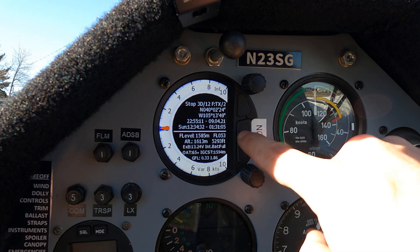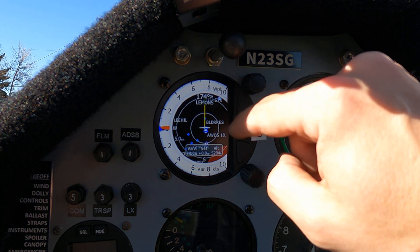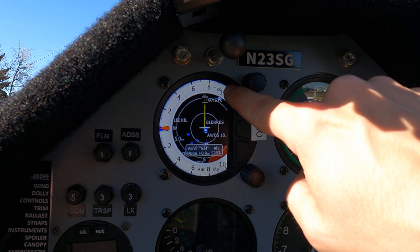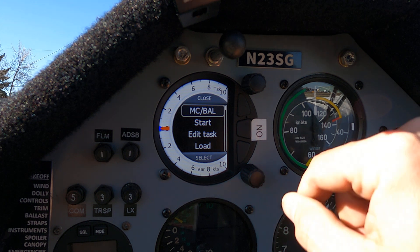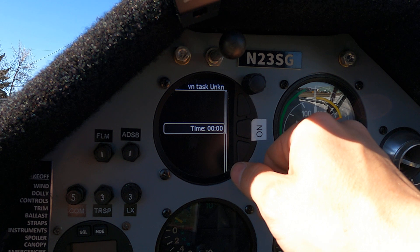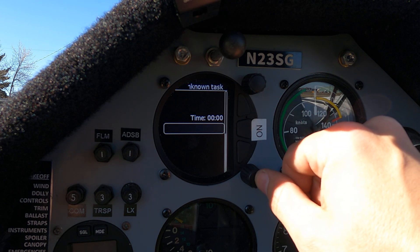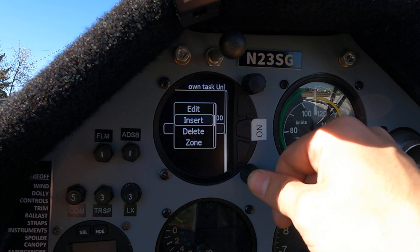First thing to do is go to the task page — this is the info, waypoint, and task up here in the corner. Hit the bottom right, push it, go down to edit task with the bottom wheel, click it again, rotate down to the first entry, and click the bottom wheel to select insert.